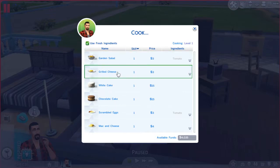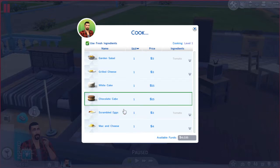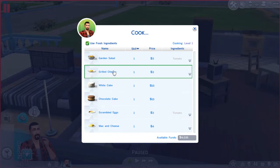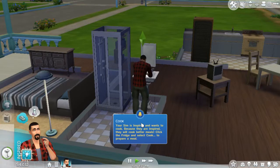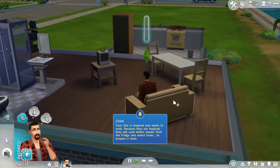Garden salad, grilled cheese, white cake, chocolate cake, scrambled eggs — everybody in every YouTube video I've seen so far just does scrambled eggs. There are other things to do! So in fact I'm going to be different and make a grilled cheese. There you go — just a single serving. Let's press 1 or 2 to get things moving.